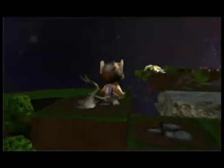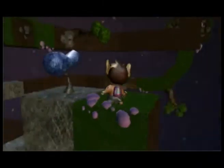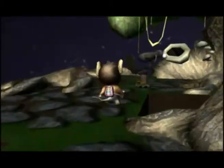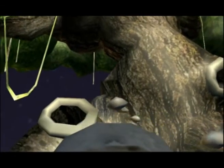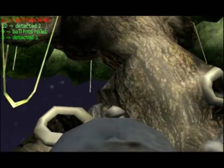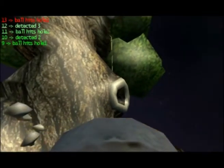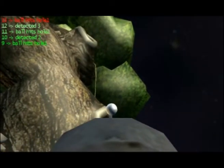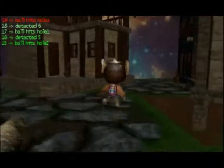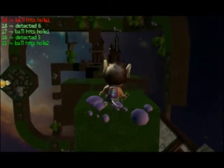Once you have all 6 ingredients retrieved in the sequence of colors indicated on your backpack, you can go to the potion making tree and make the potion using a cannon. Once you have retrieved the potion, you face one last obstacle returning to Dregontown to cure all the sick.